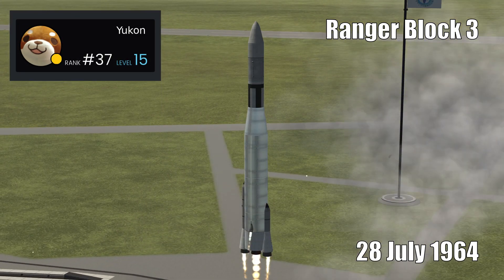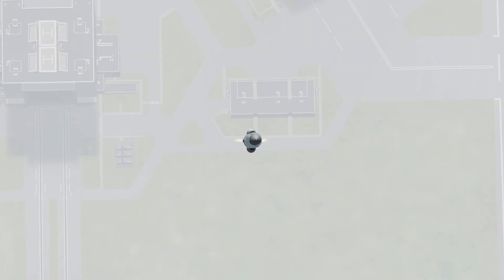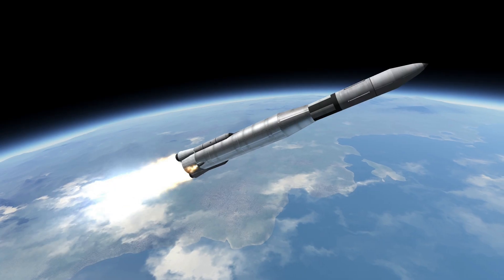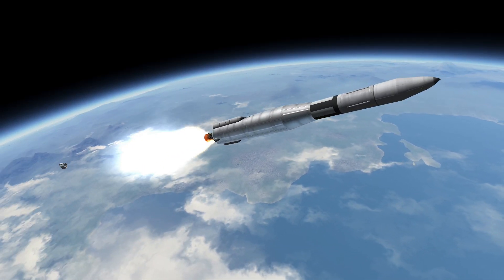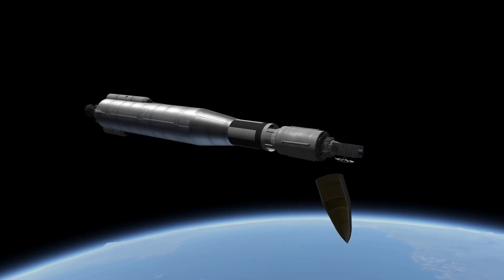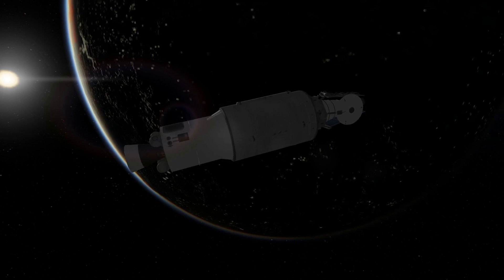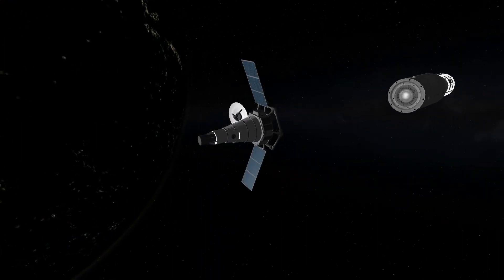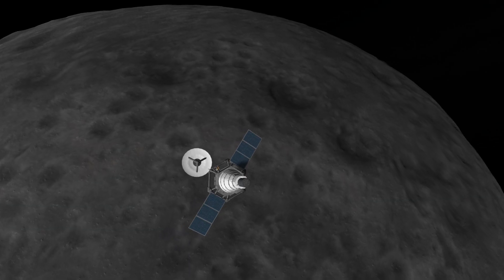Block 3, created by Yukon. Block 3 was the Ranger program's third iteration of lunar reconnaissance probes, and the second of which — Ranger 7 — was the first to successfully accomplish its mission when it became the first spacecraft to collide with the Moon, whilst sending back a photo every five seconds in an attempt to gain high-resolution images of the lunar surface for prospecting future landing sites. It was launched on the 28th of July 1964 and took about three days to reach the Moon, or Mun in this case. Note that the Atlas missile cannot reach the Moon on its own, so an Agena upper stage is used for the extra kick needed. All of this month's submissions will feature an Agena upper stage.